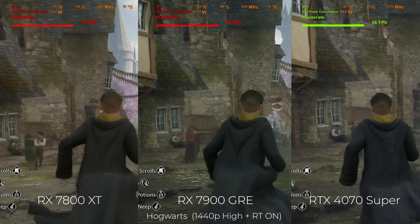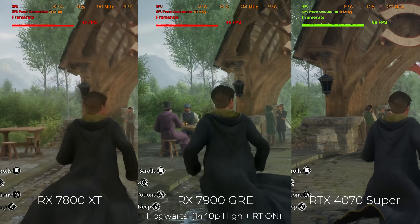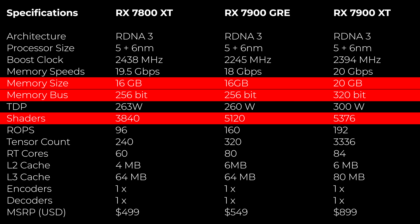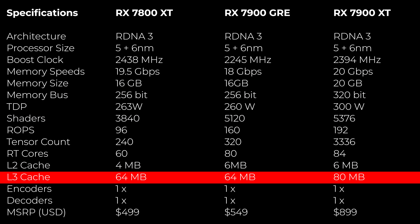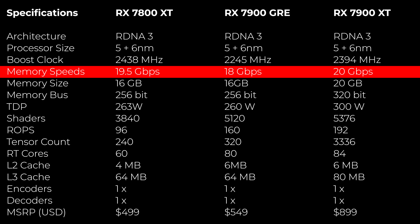Looking further into the specs, the RX 7900GRE has roughly 30% more shaders over the 7800XT, with identical VRAM and a 256-bit bus. It also carries substantially more RT cores, TMUs, and ROPs, and more L2 cache — 6MB versus 4MB — though L3 cache remains the same. However, the key area where the 7900GRE has been severely hamstrung is memory speeds: out of the box, the 7800XT's memory speeds are considerably higher than the 7900GRE's.